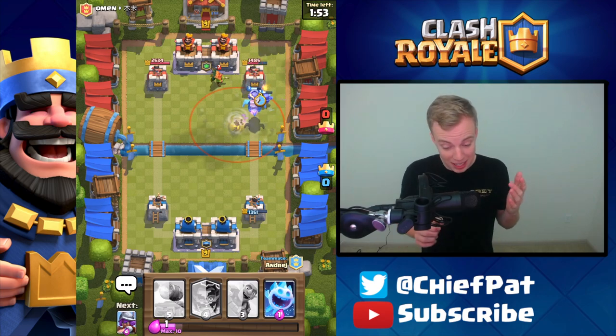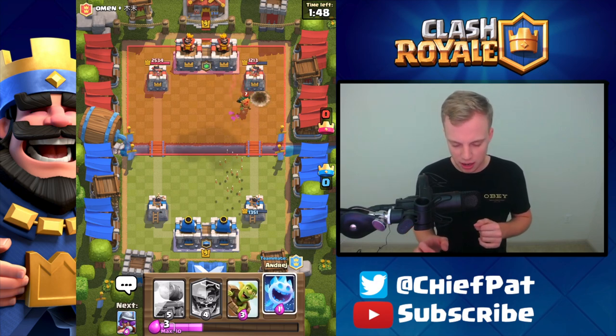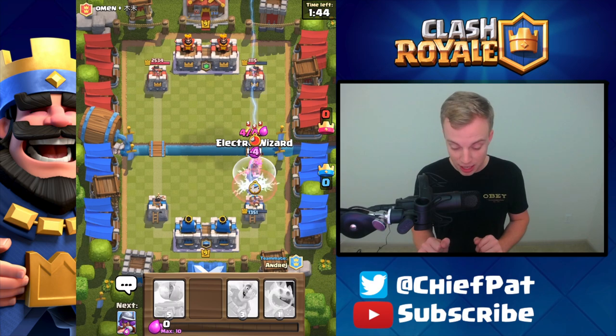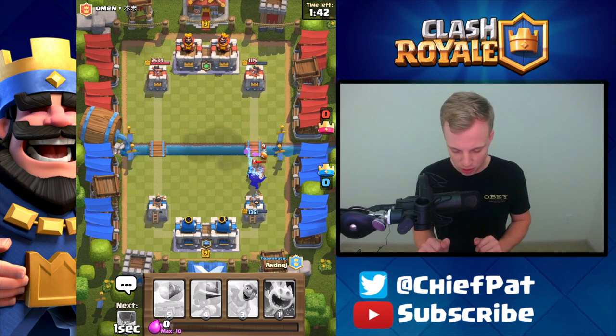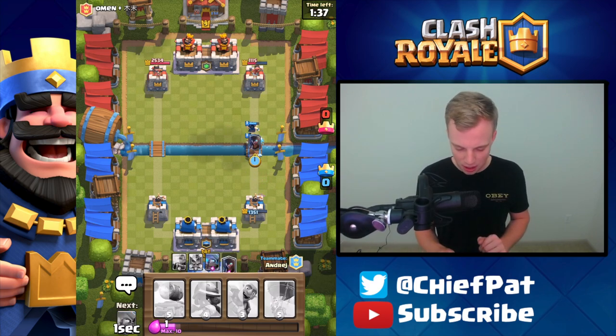The Dark Goblin is going to do work. Mini P.E.K.K.A. is going to hit the tower for a hit — Hashtag Worth. Looking pretty good. Arrows hopefully will hit — nicely done right there. I've got an E-Wiz for that — Double E-Wiz — that could be some good value on the Fire Spirits. Actually, we killed two of the Fire Spirits, so that was pretty funny. Ice Spirit to help clean this up, and all in all, not a terrible start to the game by any means.